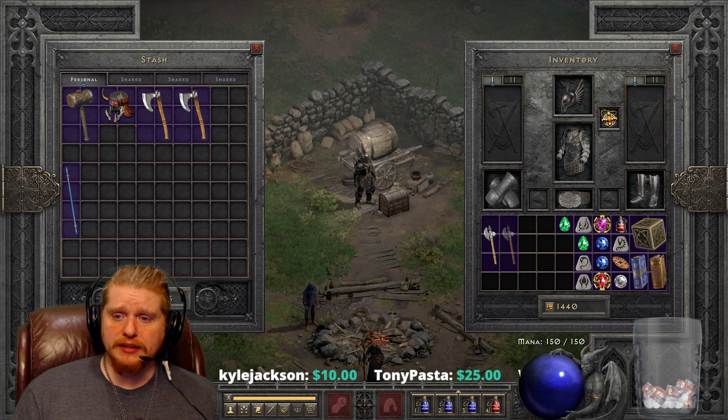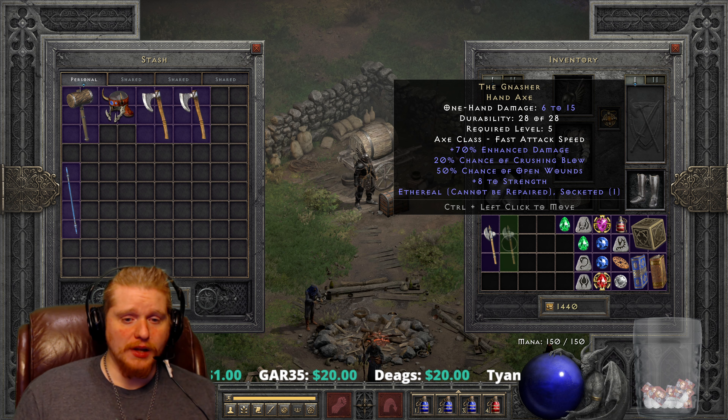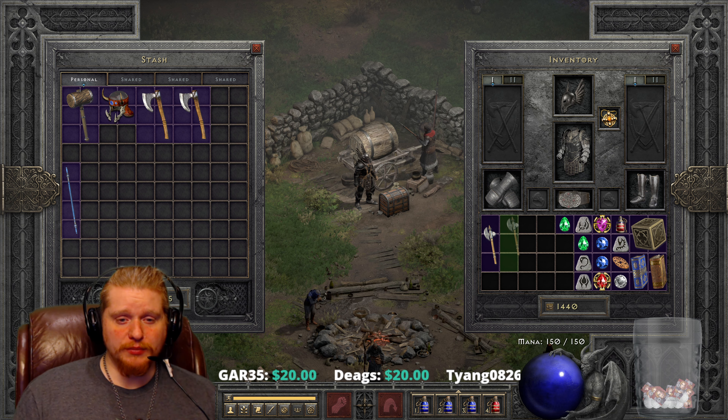I believe the Gnasher Hand Axe only has one variable, which is the Enhanced Damage. And I believe it's a very small amount of variable. If I remember correctly, it is 60 to 70% ED — so it can only roll a 10% variable on the ED, which is not a lot.